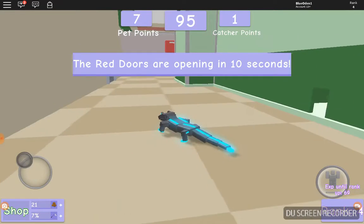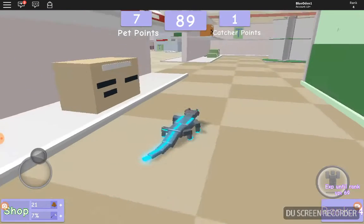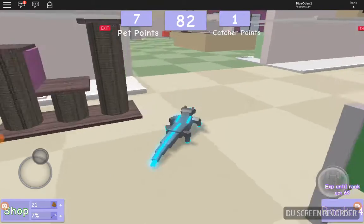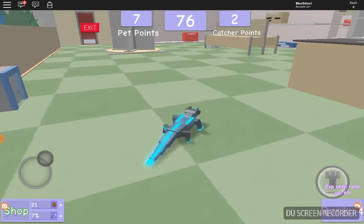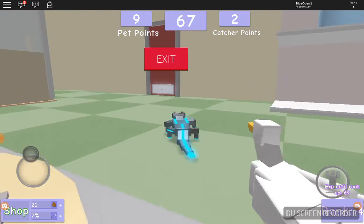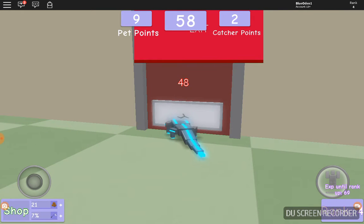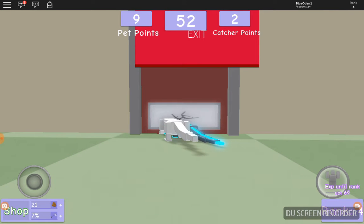The red doors are opening now. The different color doors are different sectors — there are 12 doors in total. Three of each color: I think there's red, blue, green, and purple. Three doors per color, and right now we're trying to escape through the red doors because that's the set that's open right now.